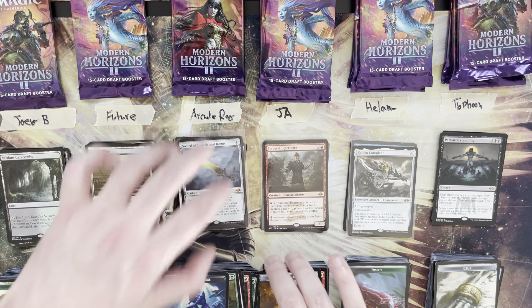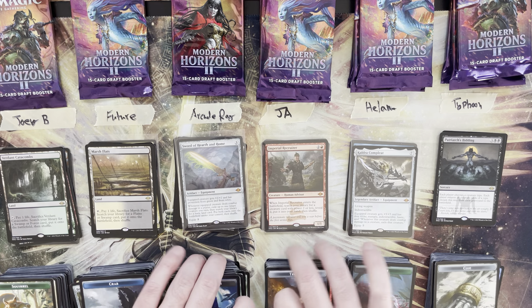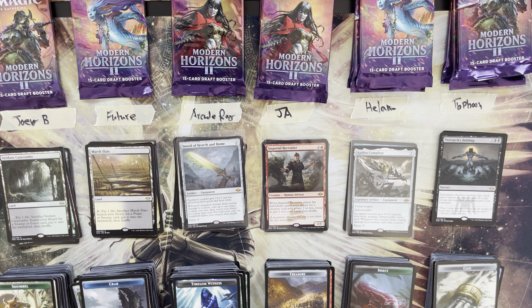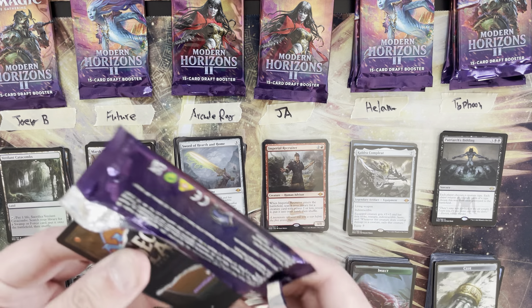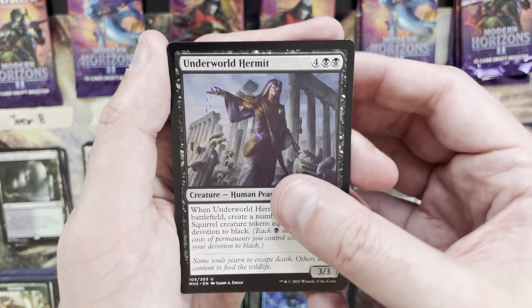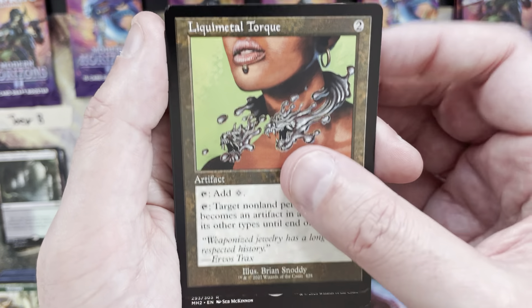That puts another mythic on the board — four for this box, seems about correct. Still live for a couple more. We've dodged some lesser mythics but haven't hit any top tier ones — hopeful at least one shows up in these last packs. Ja is up: Underworld Hermit, another DRC, Liquimetal Torque in retro frame, Sterling Grove — solid reprint, a two mana value. Then a Thought Monitor in sketch, a seven mana value.